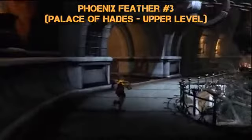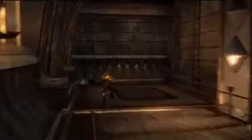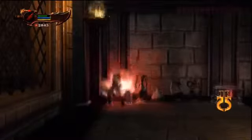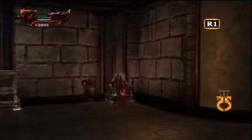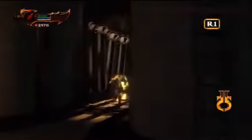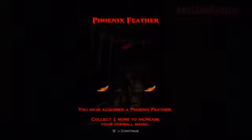Number 3 — this is the Palace of Hades Upper Level where Hades and his dead wife in the coffin are located. Along the left side, go down this hallway and there's a ladder. Climb up and at the top are some hidden goodies — two red orb chests and some pots. But don't just jump back down; there's a little hallway right here that's easy to miss. Go down there and you'll find a chest containing Phoenix Feather number 3.